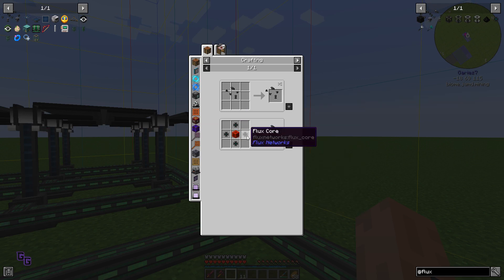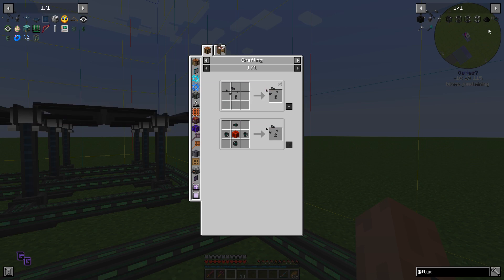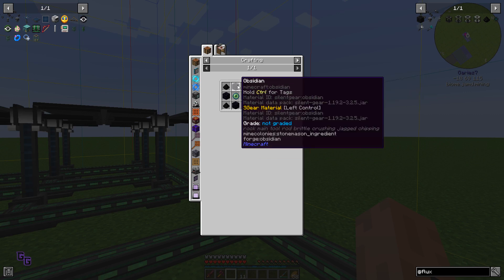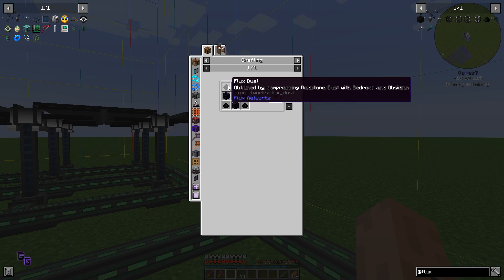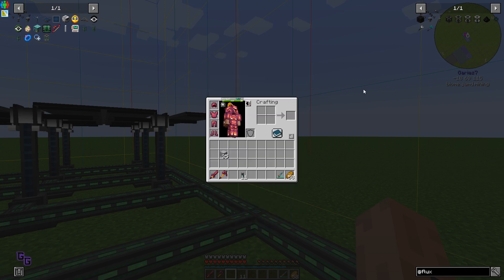What's the difference between flux plug and flux point? Oh I see - okay. To make flux core we need flux dust. Obsidian we have some, eye of ender is fine. Flux dust is a problem - it looks like you need to take redstone down to bedrock and drop obsidian on it, left-clicking with obsidian. Let's go try that.